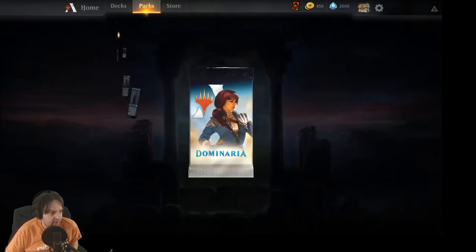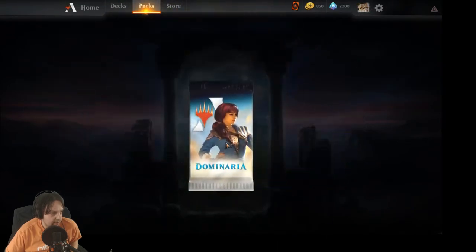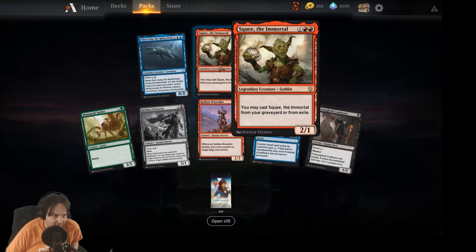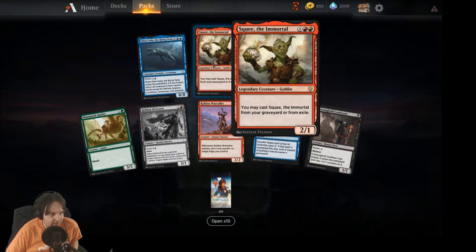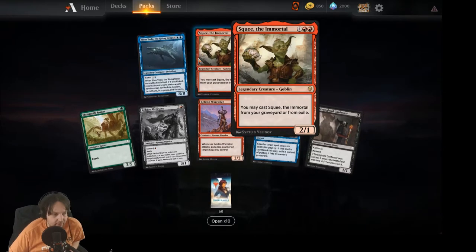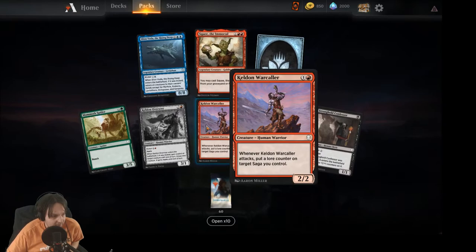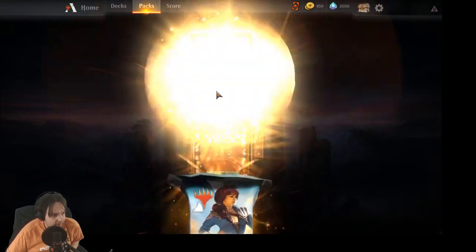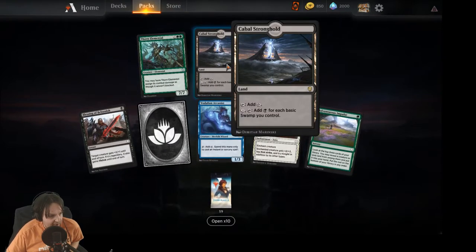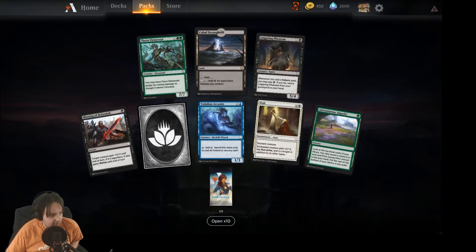Got another Radha — wild. Squee, the Immortal — not an exciting card but three mana, two/one, and you may cast Squee from your graveyard or from exile. I could see running him as a one-of in a red deck, just to have something against grindy decks that are trying to keep you from ever sticking a creature. Cabal Stronghold: pay three, tap, add black mana for each basic swamp you control. You need a lot of swamps — really only works in mono-black.